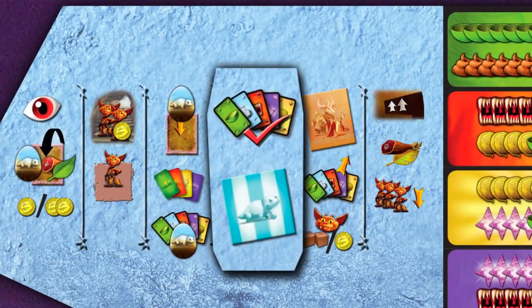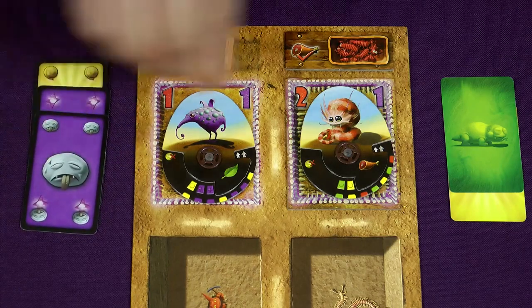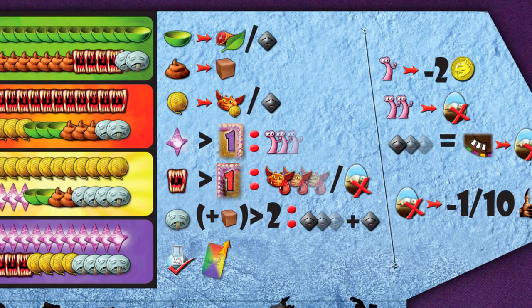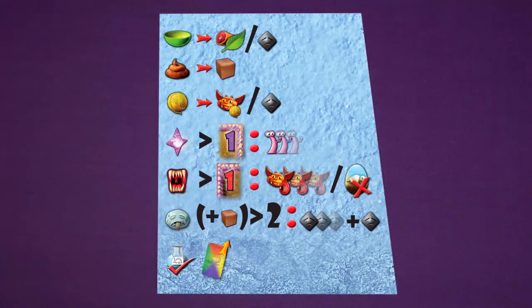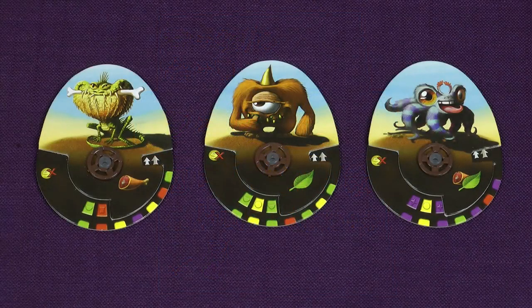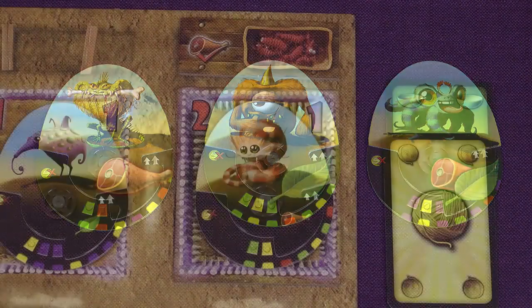This phase consists of two steps: first you resolve the need cards played in the previous phase, and then in all rounds except the first there's an exhibition. To resolve need cards each player takes a turn beginning with the starting player. On your turn you reveal the cards next to your pets and then resolve each pet one at a time. The need cards should be resolved in the order that they appear on your player board. For each hunger need assigned to a pet you need to feed the pet one food token of a type it eats — shown on the pet itself.